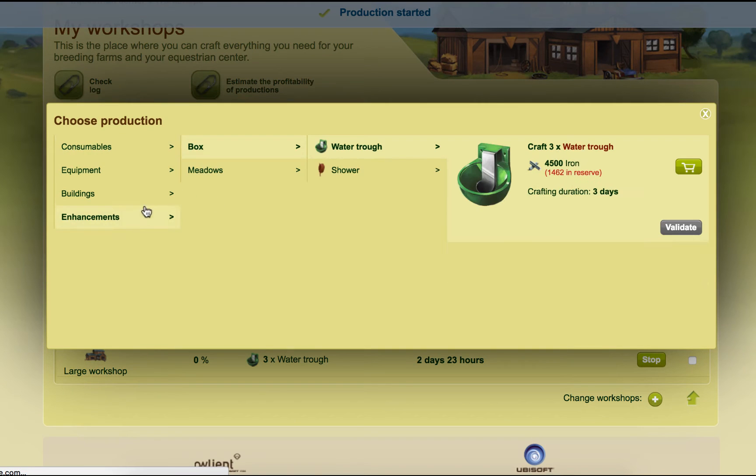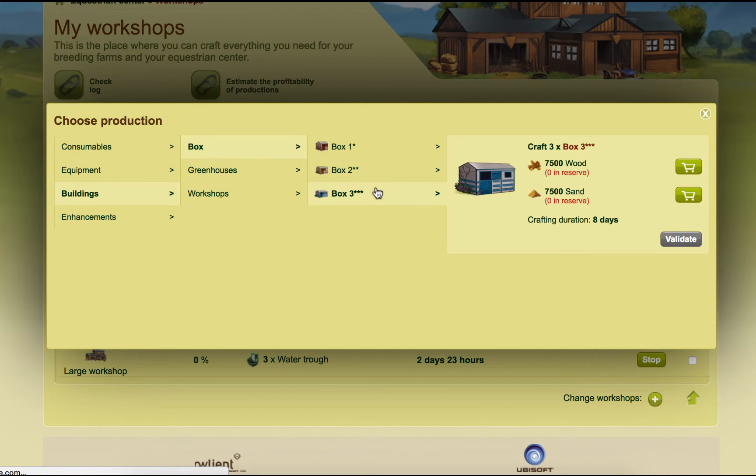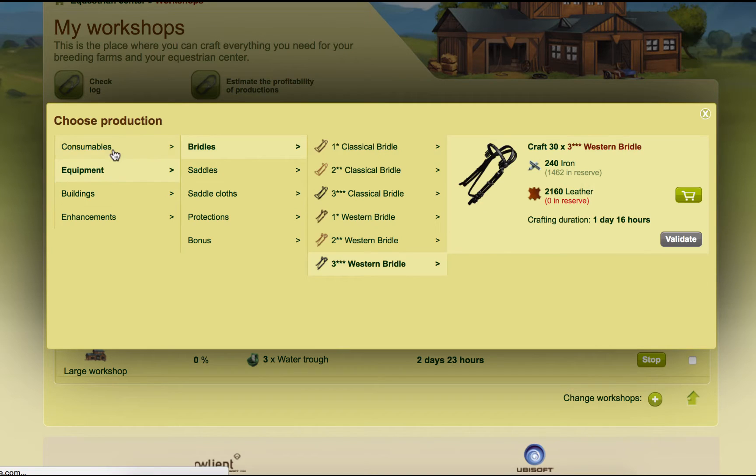Definitely want to use all of the stuff that we have in reserve. I don't have enough of that now, I don't have enough for that. Same there — I can't really make any boxes without having to buy stuff.